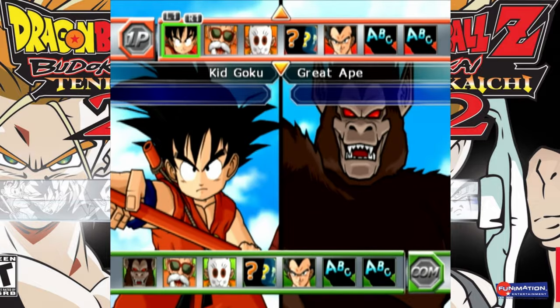That's pretty much it. That's how you unlock Kid Goku and his Great Ape transformation. Thank you for watching. Make sure to subscribe to my channel for more Dragon Ball Z Budokai Tenkaichi 2.